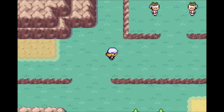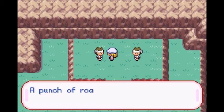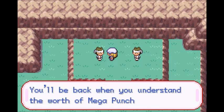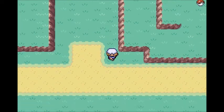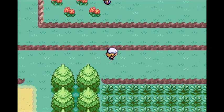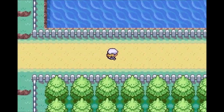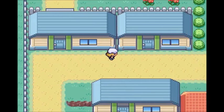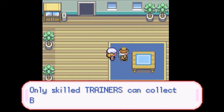And into Route 4. I believe these two teach Mega Punch and Mega Kick — just confirmed that. No thank you. Mega Punch and Mega Kick — they're not too useful. TM5 for Roar. Meh. And through the point of no return... into Cerulean. And then we've got the rival fight, but let's explore the town first and see what we can get here.